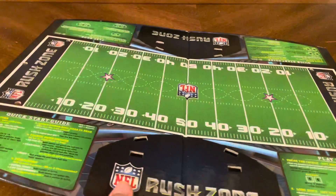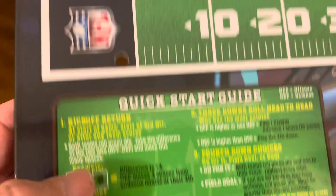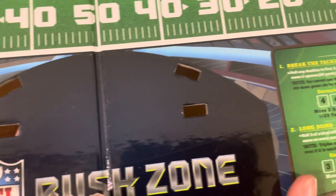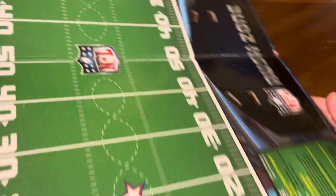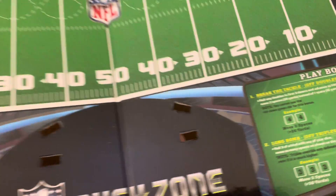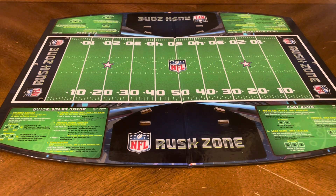The first thing we're going to pull out is the game board, which is pretty fun. It gives you your quick start guide right there. It says Rushstone. Here's your playbook, and there's your actual field that you're playing on. Same thing on the other side — quick start guides and all that stuff. So there's your game board. Very cool, looks like a real football field, which is cool.